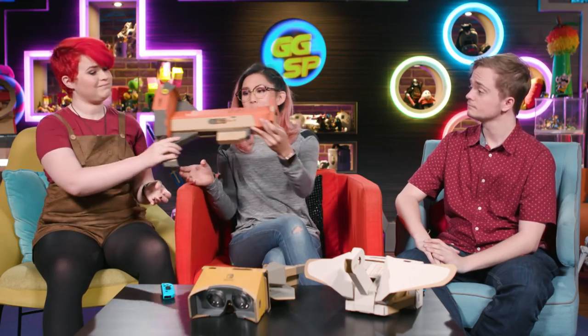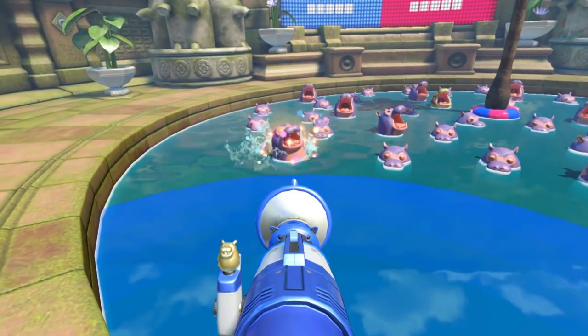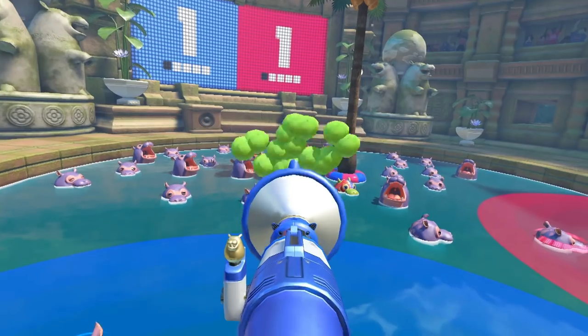It is definitely the most elaborate creation in the Labo VR arsenal, so it is kind of a shame that it only has one game that uses it to its full advantage. The second game, Kablaster, sees you and a friend passing the blaster back and forth, trying to lure as many hippos to your side of the pond by shooting fruit into their giant mouths. Hungry hungry hippos, but in virtual reality.